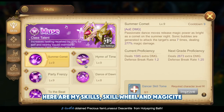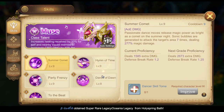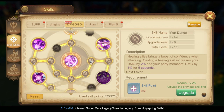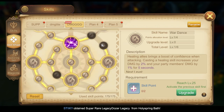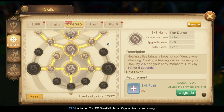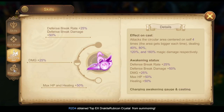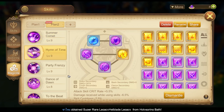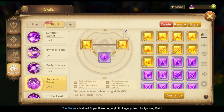Here are my skills, skill wheel, and magicite.